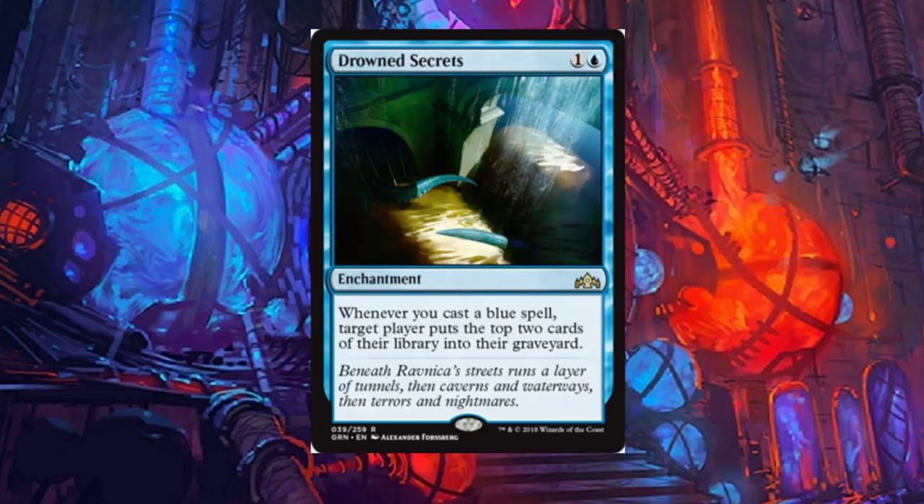Drowned Secrets: a two-drop. Whenever you cast a blue spell, target player puts the top two cards of their library into their graveyard. This card can be silly, especially with Nexus of Fate decks. It can work two ways — whenever you cast a blue spell, you can target yourself or your opponent. You can mill yourself down to a point where Nexus of Fate is easily achievable, and then once you get there, mill your opponent out of the game every time you take an extra turn.